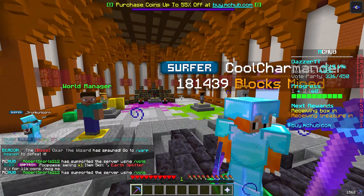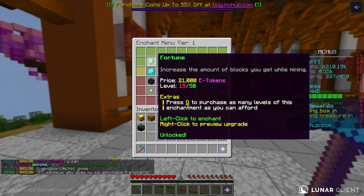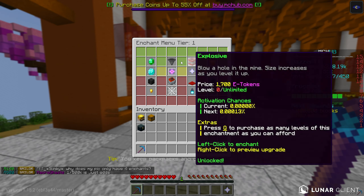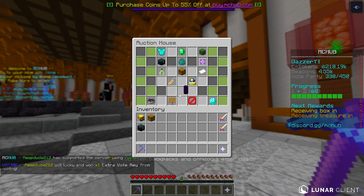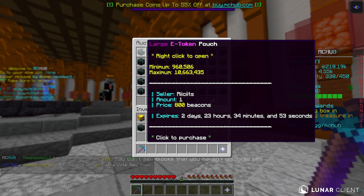Our goal right now is to get e-tokens, because if we right-click our pickaxe we want to get enchants. We only have 200,000 e-tokens and we need more to upgrade enchants for our mine. So what we're going to do next is head over to the auction house — just type `/ah` — and go to pouches, where we'll be trying to purchase e-token pouches.